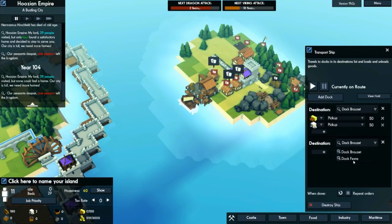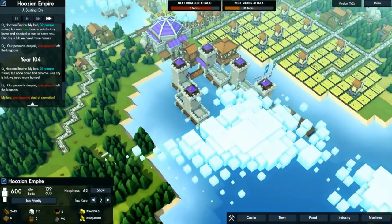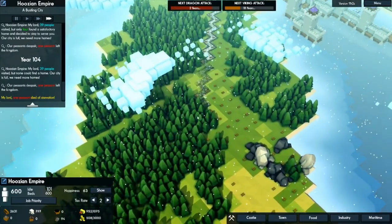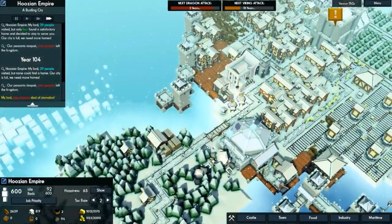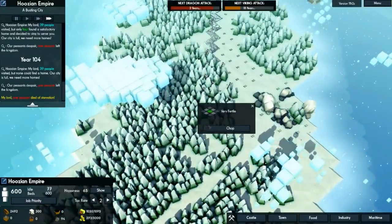We need to add dock drop-off: drop off 50 food and drop off 50 stone. Now I think this should be okay — this should start transporting food and stone back and forth. Let's go ahead and make our snake road through here. We need to clear some more trees — nature's in the way of my progress. Can't Mother Nature see that the snake road is the way of the future? Let's keep building it.